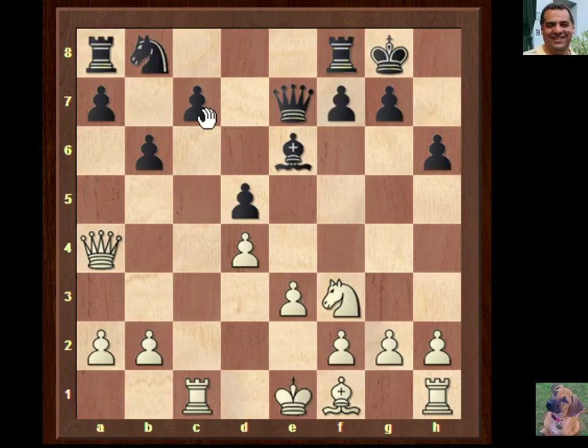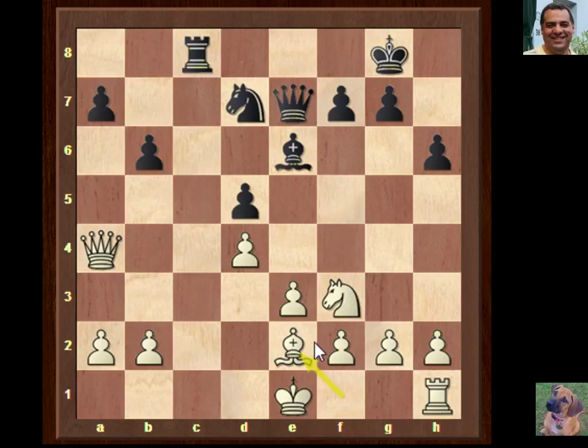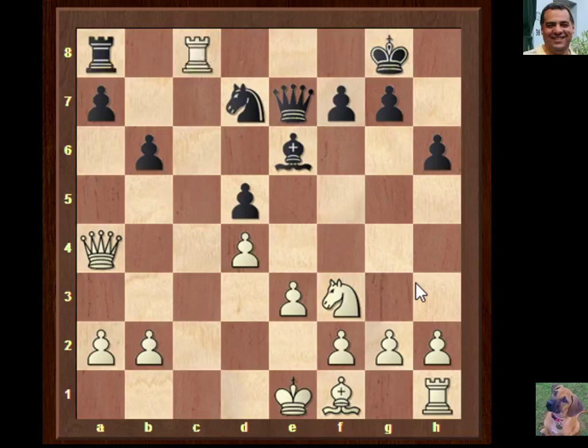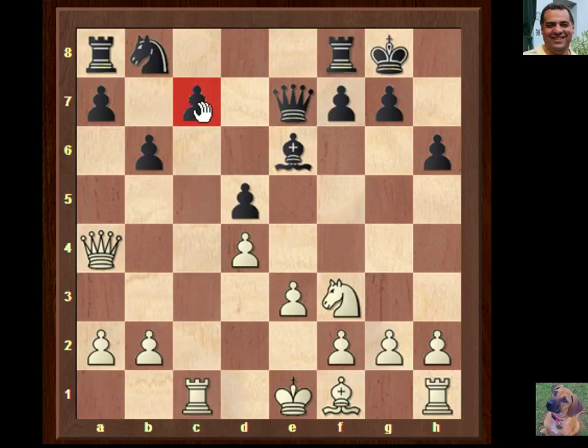Black has a nagging problem with the c7 pawn. If knight d7, doesn't that just blunder a pawn? Yes, probably - even though white's not fully developed, black isn't in a great position to exploit this just yet. So black doesn't want to give up the c7 pawn and wants to develop the knight. Rc8 might be viable - it's been played a few times. Be2 is one game continuation. In the game, c5 was played immediately.